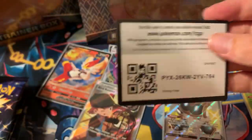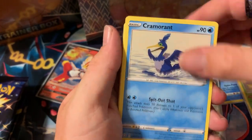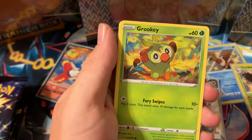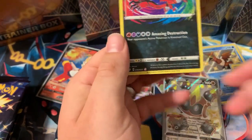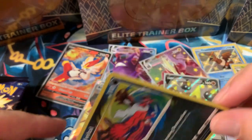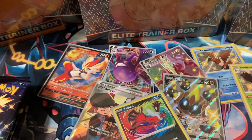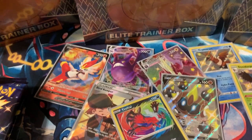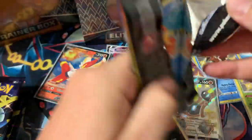Code card again for you guys — one, two, three, four, going with grass and psychic energy. Gym Trainer, Cramorant, Tropius, and all the usual cards — then oh, Yavetal amazing rare! Let's go, Celebi! First amazing rare of the opening. Yavetal amazing rare gets our last Pikachu sleeve. Beautiful card — second pack in and we already have an amazing rare!